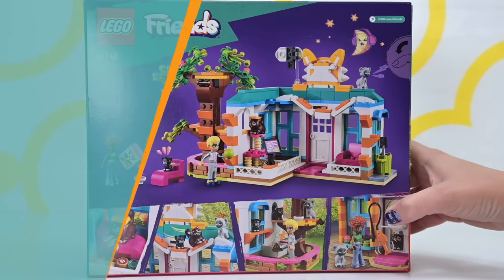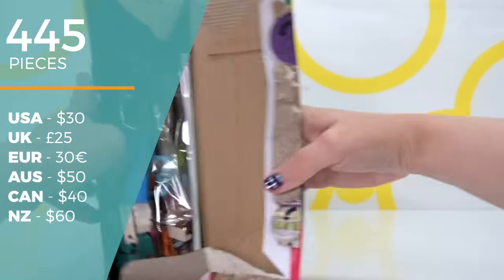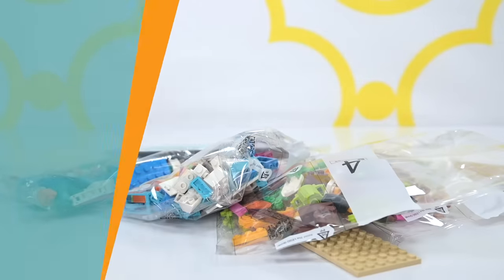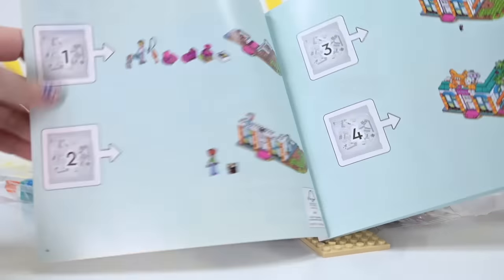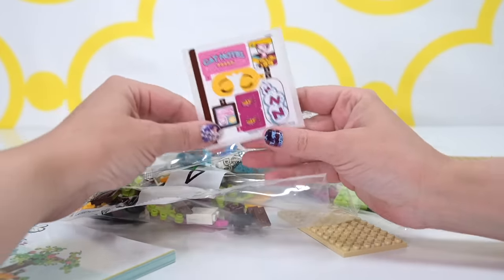Details on the set: it's called the Cat Hotel. There are 445 pieces. It's $50 here in Australia, $30 in the US. And it's got kitties in it - three kitties! I've got three kitties too, so the set and I are besties now.